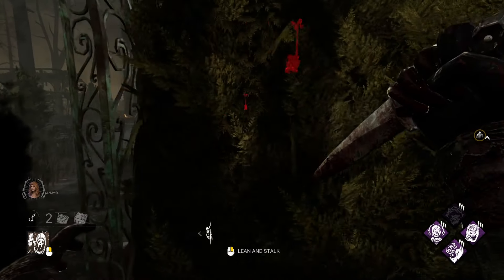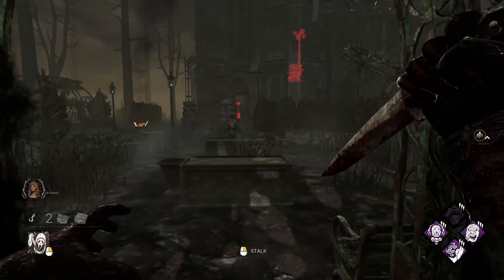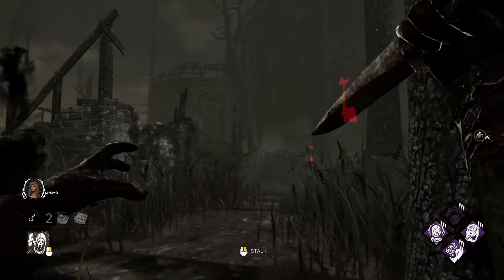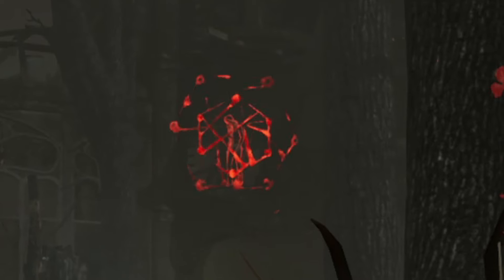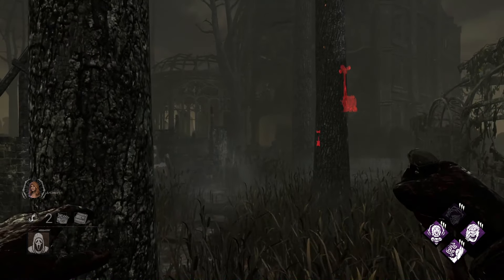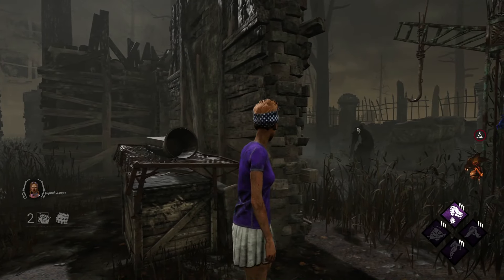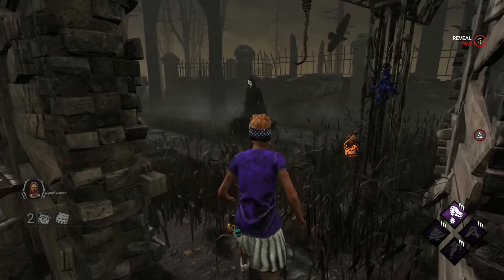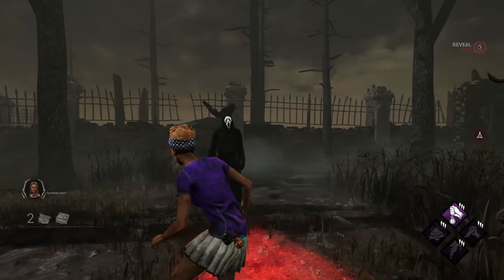Whenever someone is looking at you while you're in stealth, you'll be given a visible and audible cue that someone has their eye on you. If the survivor is able to successfully reveal you, Killer Instinct will kick in, showing the location of the survivor for 2 seconds. Remember, you may not visibly see a survivor on your screen, but due to the third-person perspective, they can reveal you from around corners, so stay cautious.